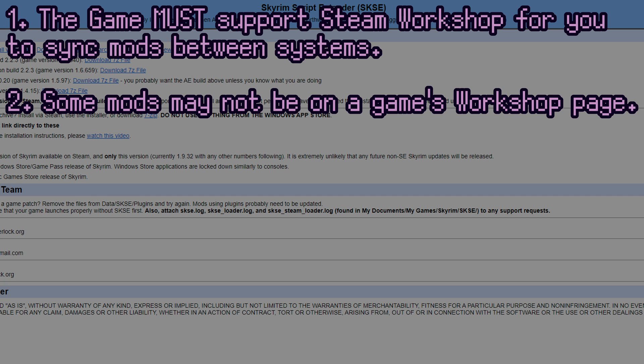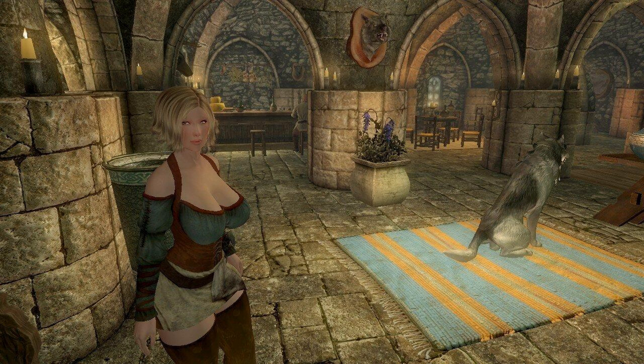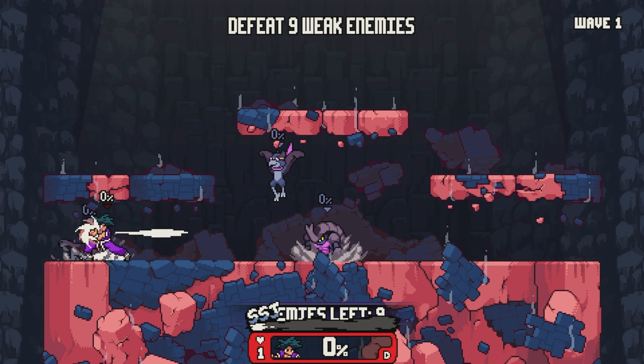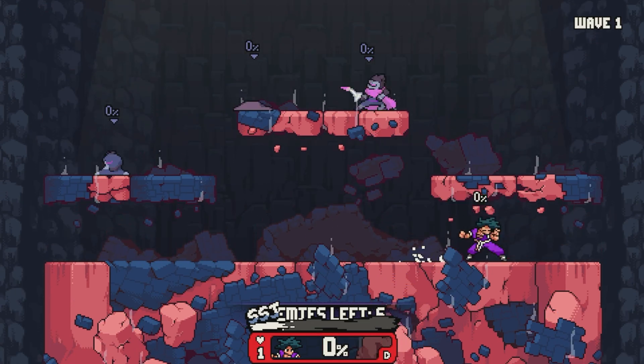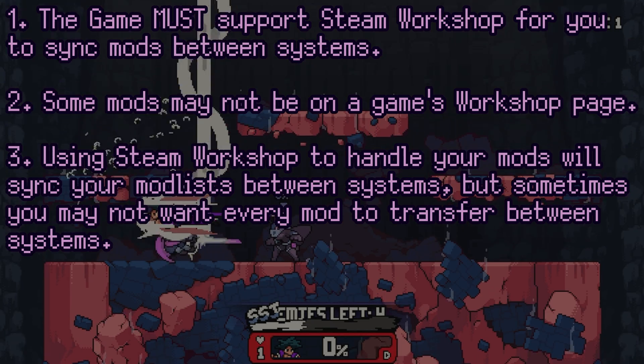The second major con is that not all of a game's mods are on the Steam Workshop. Some mods, for whatever reason, just aren't on Steam Workshop — including some more salacious mods that really can't be there, and sometimes more extensive mods like exe modifications to the client itself. You won't find those in the workshop, at least not most of the time. Most of the time though, if the game supports Steam Workshop, you can probably find the mods there.